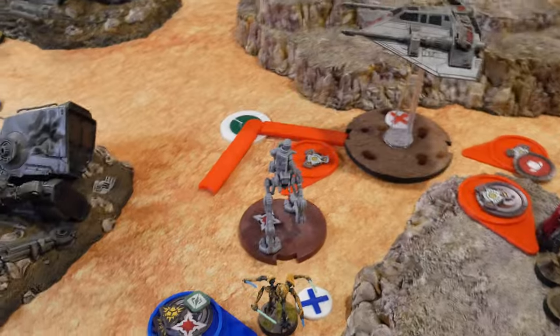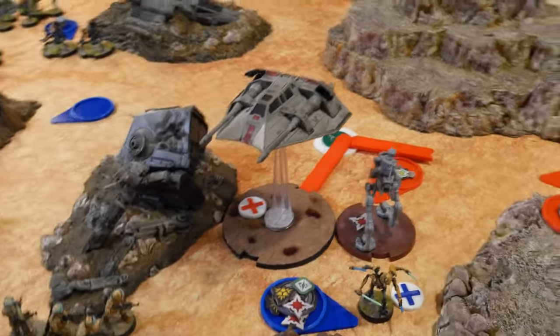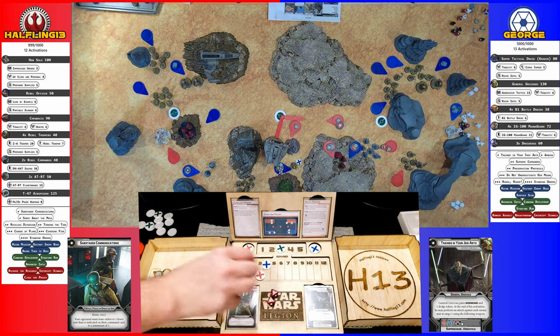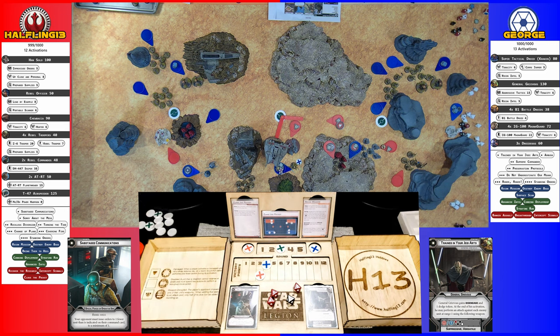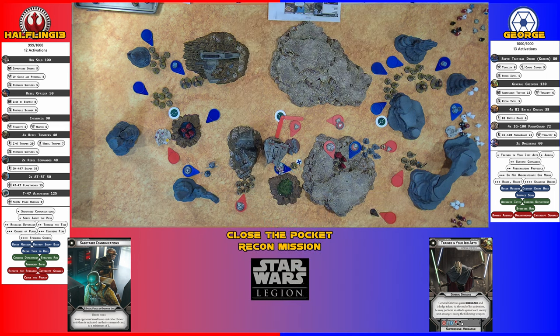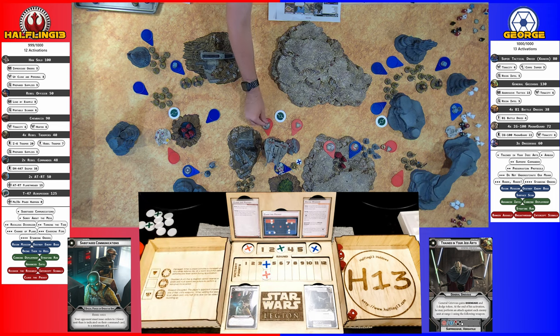I'm activating the speeder. It's going to take its compulse move first, which puts it here. We determined it was within arc, so it's going to take an aim and then shoot at Grievous. There's two. Air speeder surges to crit — one crit. Then re-roll two black — another crit. So two crits, two hits. There's a four. I take two. I get a point and a whole bunch of observation tokens out. Royal Guard, Royal Guard, Grievous, Royal Guard.